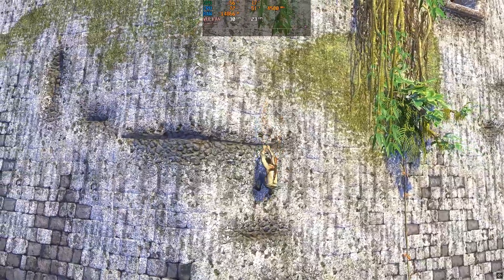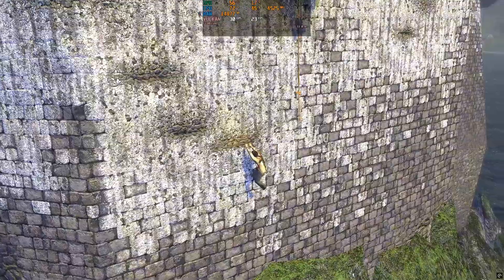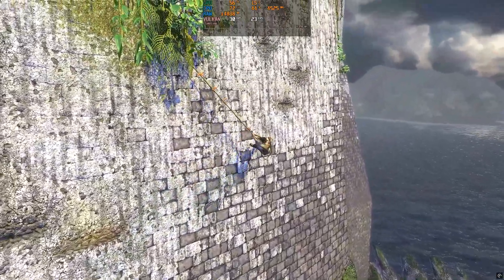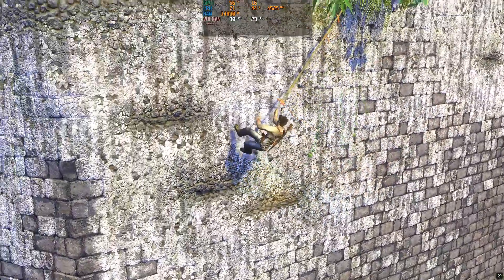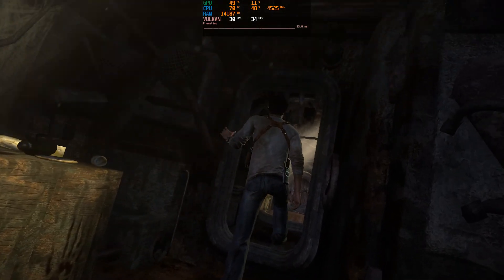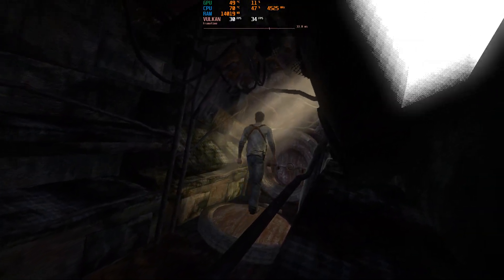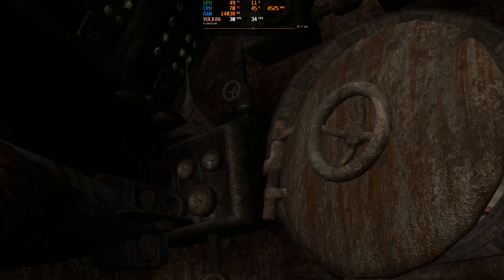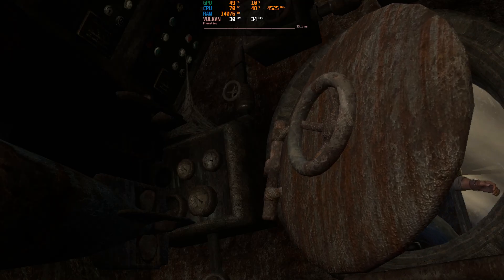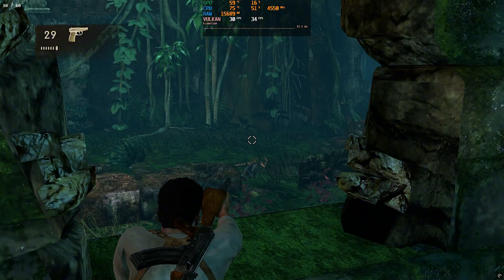As a disclaimer, I should mention that I didn't finish any of the Uncharted games, but I made sure to put in a fair amount of time to make sure viewers are getting honest advice. The one issue with Uncharted was a strange texture issue, and it wasn't always present. I found it to be prevalent when inside dungeons or other dimly lit interiors. There is a fix for this flickering issue, but not in any of the settings — we'll have to use patches, and we'll get to that shortly.